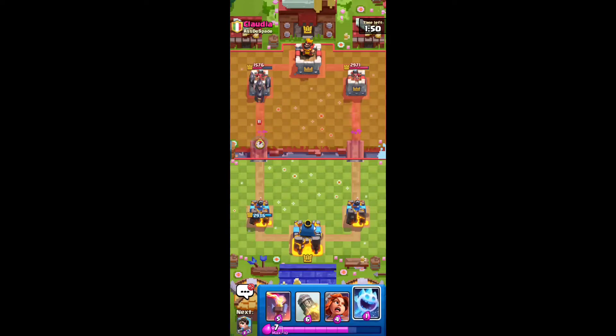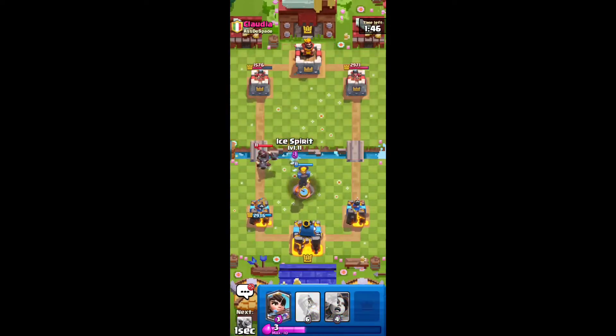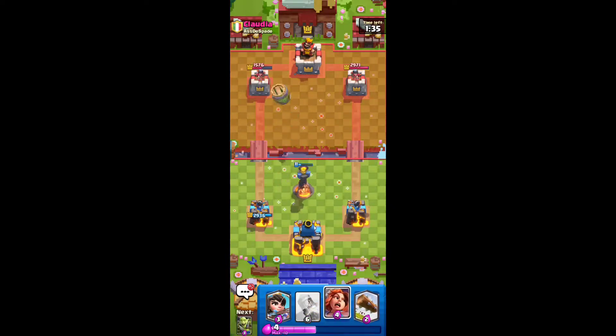It didn't get a hit on the left side. We're going to go in with the Inferno Tower again — it's pretty fine right here. I don't even care that the Ice Spirit died; the Mega Knight's going to die anyways. We're going to go in with another Goblin Barrel here because I don't think he has too many answers to respond to this right now.